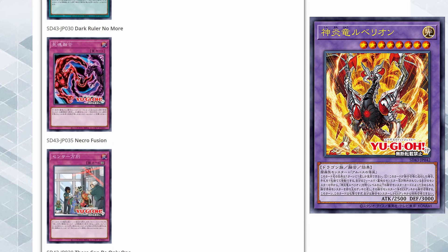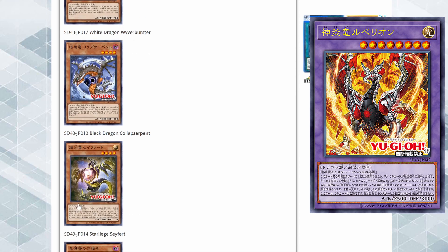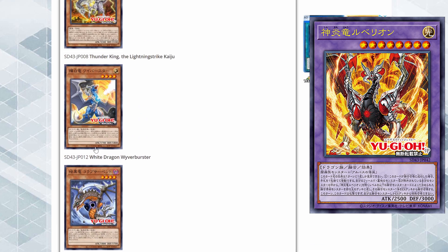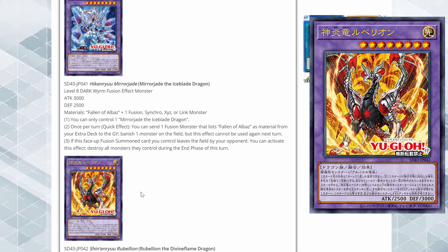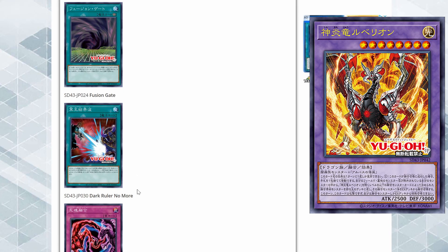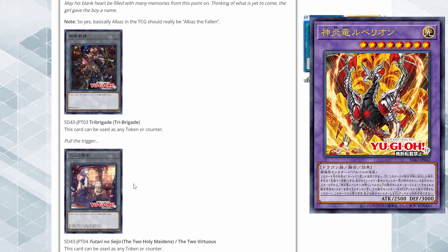There are also the Albaz and Ecclesia reprints, along with some really nice ones: Dark Ruler No More is a great reprint, There Can Be Only One is already pretty cheap, and Dimensional Barrier is nice to see especially since it's been getting attention recently. The Star Liege Starsa has also been going up in price so that's good to see. And of course White Dragon and White Buster and the Black Dragon. This honestly looks like a pretty good structure deck overall. Let me know what you think in the comments — are you guys going to pick it up? Hope you enjoyed the video, like, comment, subscribe, and I'll see you guys next time!